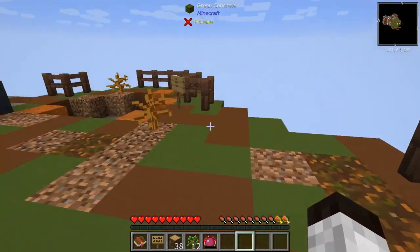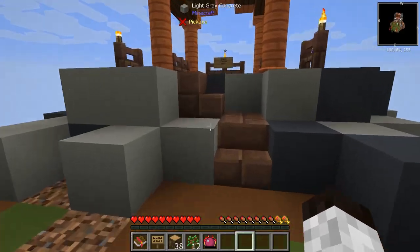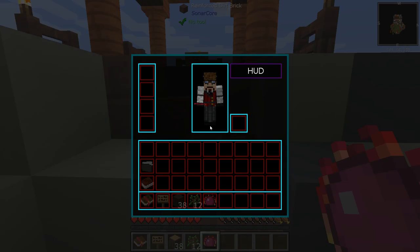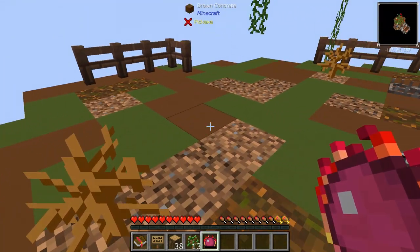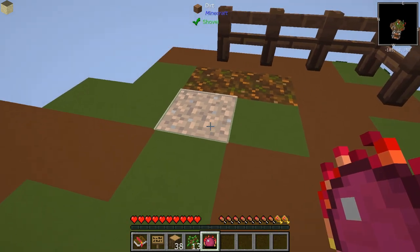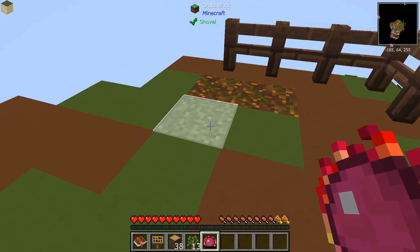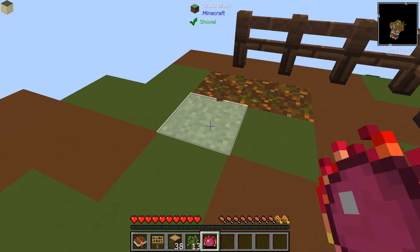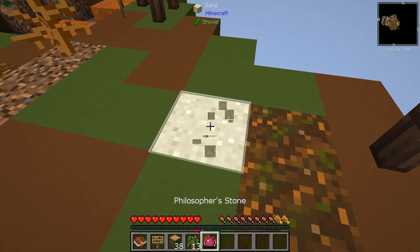Let me get some more saplings. Starting off in these skyblock-like series, you really should try to keep everything you can, because you never know when you might need it. This is the Philosopher's Stone, and what it does — let me go over here — it can change blocks to different things. Here's some dirt, and if I right-click, it changed it to sand. Or right-click again, it changed it to grass.